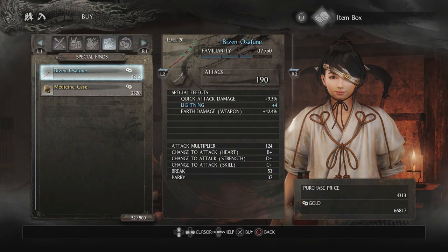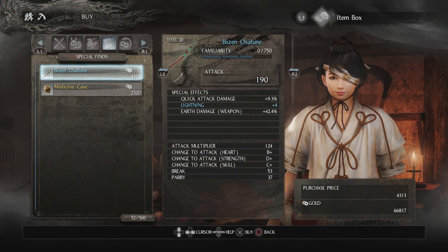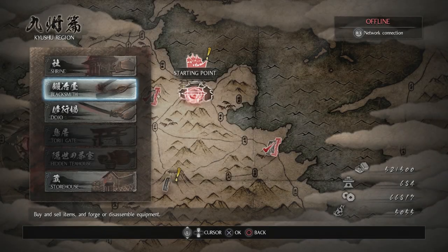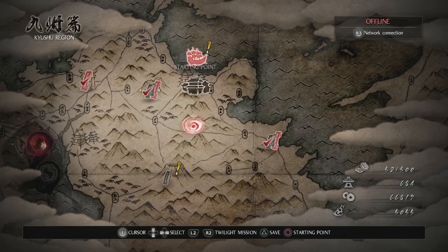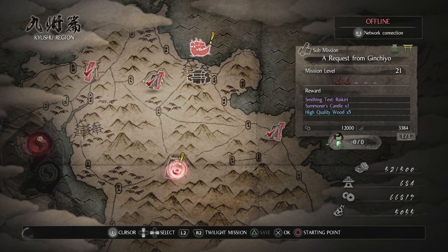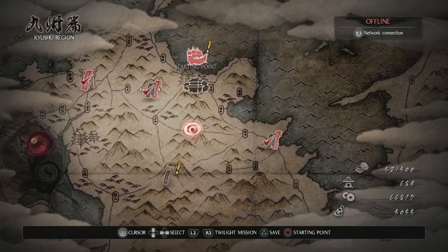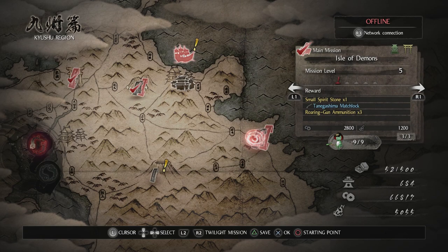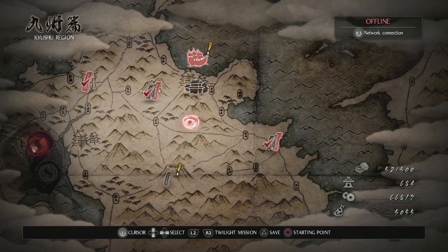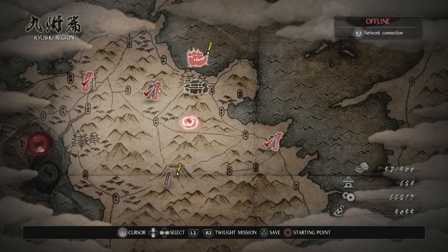We want to check if she has any good special finds. That has lightning damage on it. Nothing else — let's leave well enough alone. So we're pretty much done with that. We're going to do the next mission, a request from Jinchiyo, and then I think one more mission will open up and we can proceed to the next region. But we might actually go back to the Isle of Demons and see if we can beat Onryoki without taking any hits.